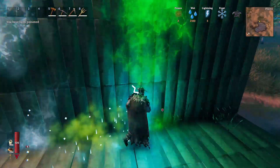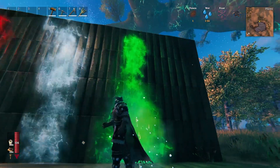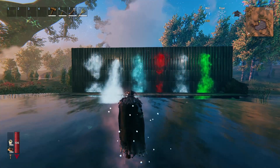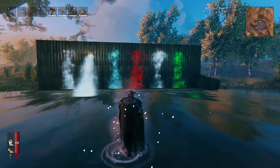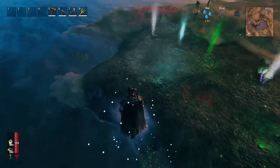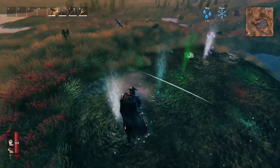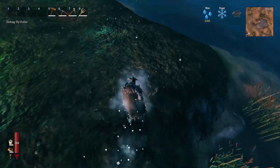If you go for the red one, you guessed it, it will do poison damage. So you can use this for building but at the same time you can also set up a trap or a defense because you have elemental damage on these decoration structures. There are different colors here and they are pretty much just like the lightning ones, but this one doesn't give me any effect.